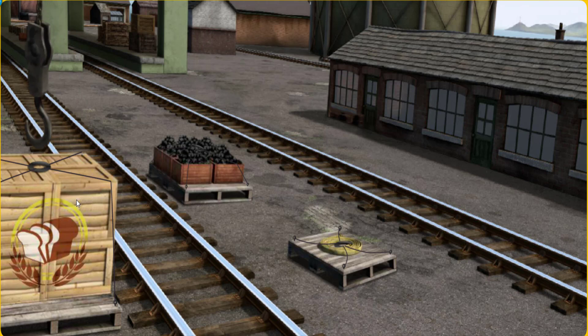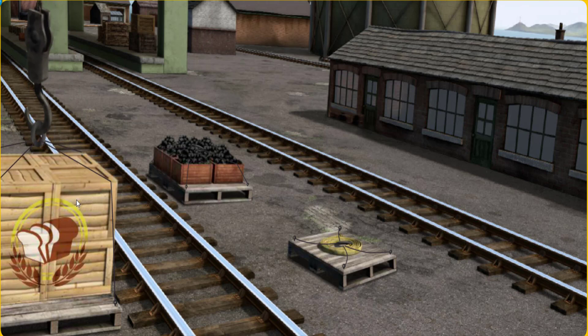There you go. Let's lift and load. Now the cargo must be loaded. Show Cranky where the white flatbed is.